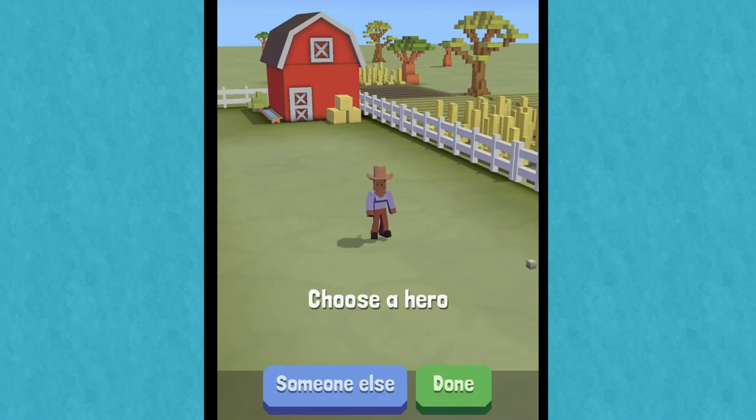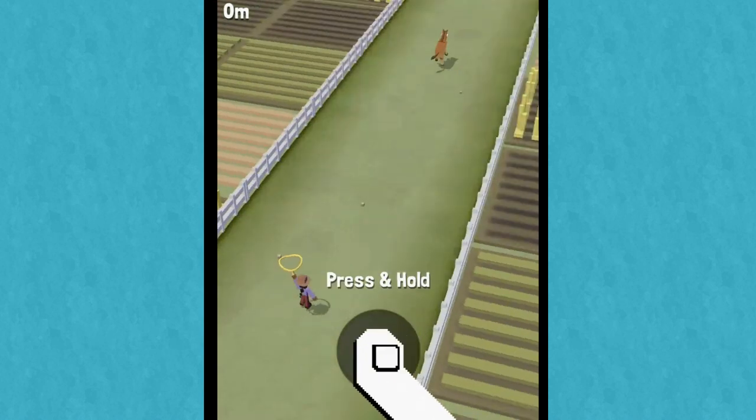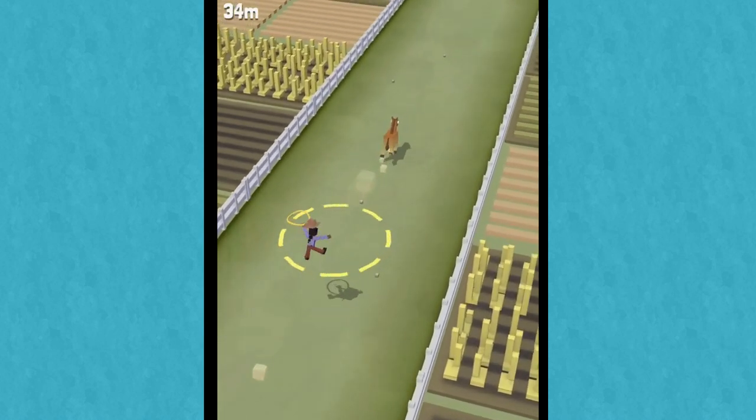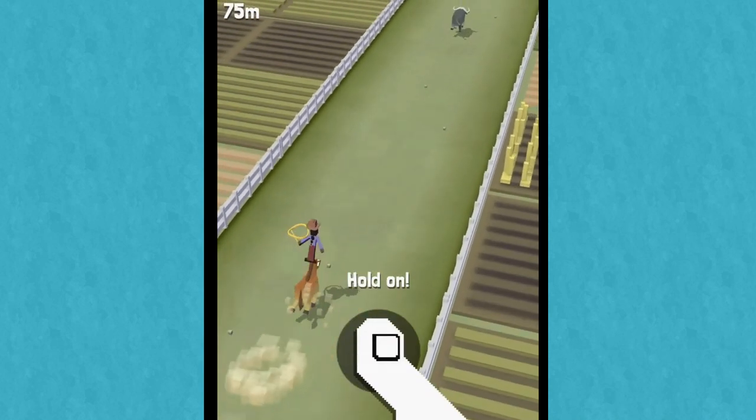Choose a hero. She looks really cool — I love her ponytail. She looks fantastic, I'll choose her. Press and hold. There's a horse. Look at that. Okay, what am I doing?